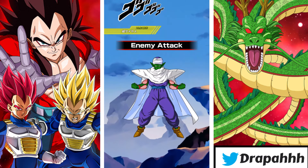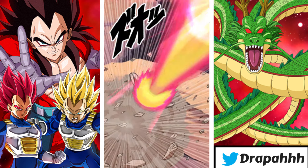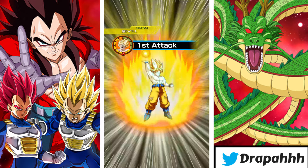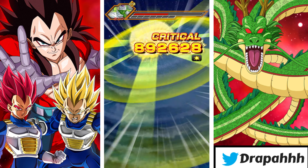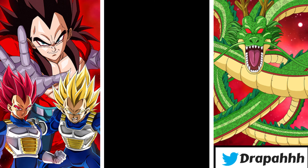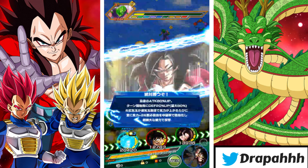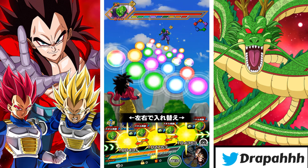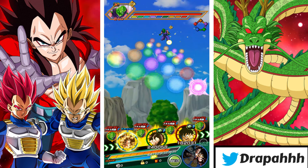Go ahead and heal Goku, take that HP away. I can't lie, this super attack is dope. I still don't have the Physical Piccolo but I don't want to spend more stones on that banner. He got a crit and a stun — that's what I like to see, that's why this Goku is so good. Now it's the final phase.